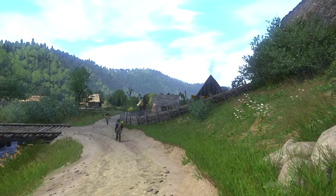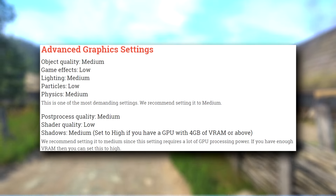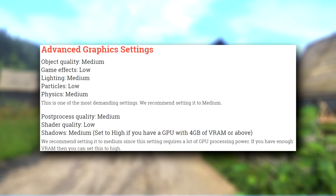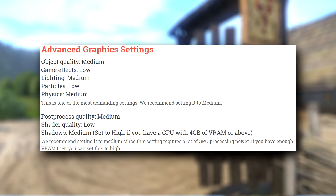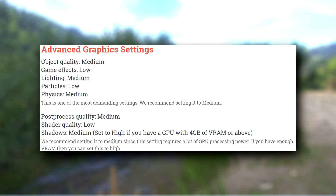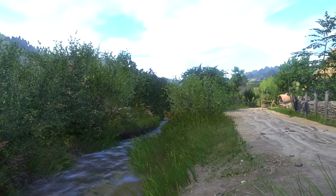Go to your advanced graphics settings. Change object quality to medium, game effects to low, lighting to medium, particles to low, and physics to medium. This is apparently one of the most demanding settings, so I would definitely bump down physics. And if you're still having problems, maybe bump that down to low — that's not really going to interfere with how good the game looks.